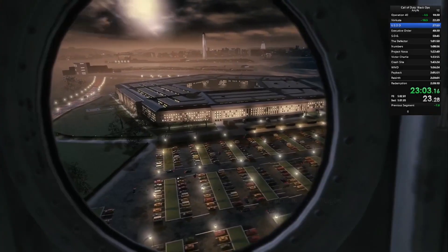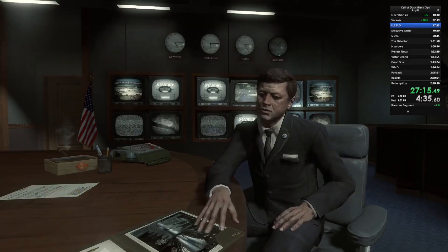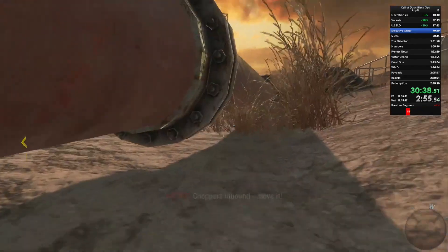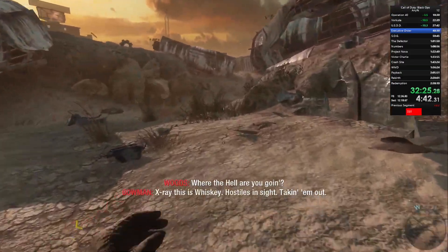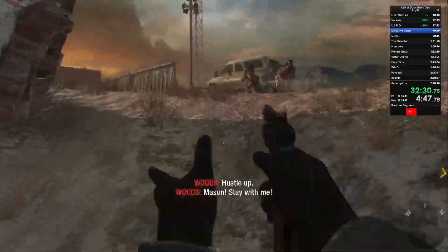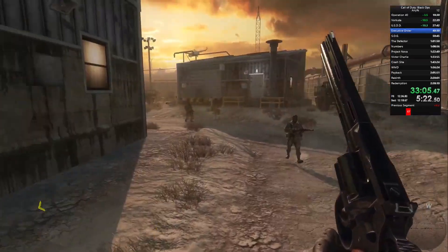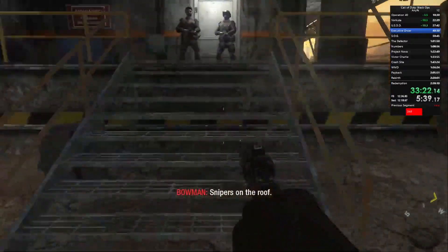We see Henry take out the turret by rear-ending the truck, letting him jump on and hijack it quickly, then just spam turrets at the enemies and finish up this level. Going into Executive Order, it starts off in the Pentagon. There's not a lot of time saves in the early parts. In the next section by the big rocket ship, there's a lot of sneaking and waiting. Henry runs ahead at times and we'll hear Woods say to stay with him — this can actually cause the level to fail if you go too far outside the allowed vicinity.